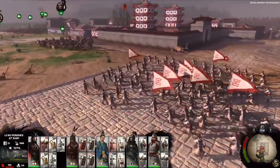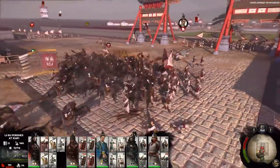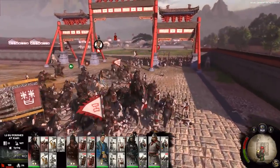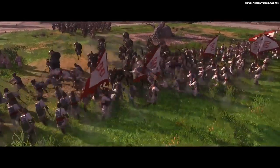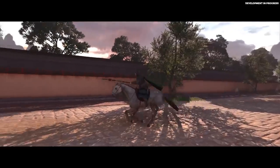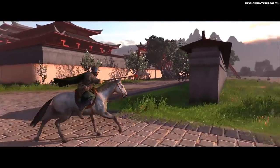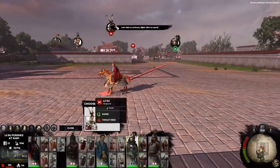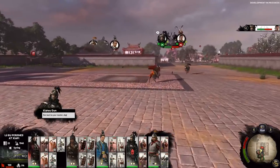Our reinforcements have arrived. This huge mass of cavalry will be the perfect thing to break Lu Bu's men — we'll charge them into this spear infantry and knock these guys flying. Our reinforcements are led by Xiahou Dun. He was shot in the eye by an arrow in battle against Lu Bu, pulled it out with his eye still attached to the arrow, and proceeded to eat it. We're going to get him over to Lu Bu, who we're going to challenge to a duel.